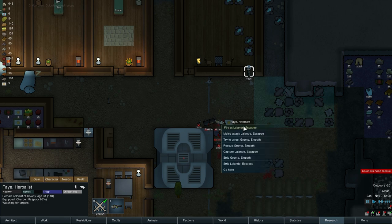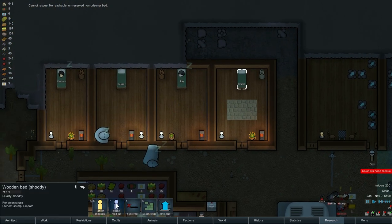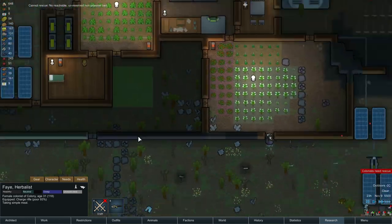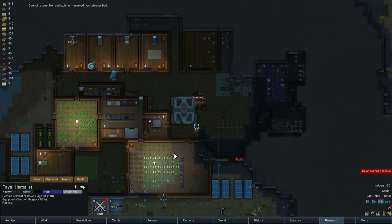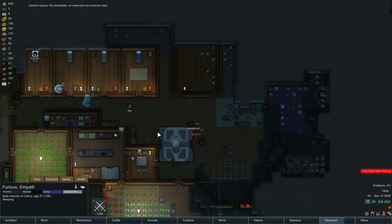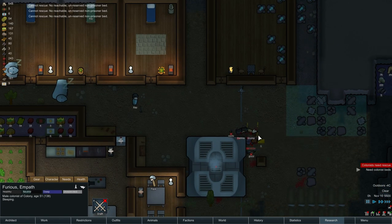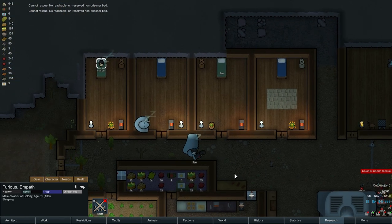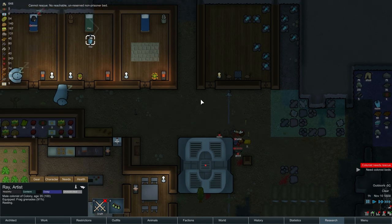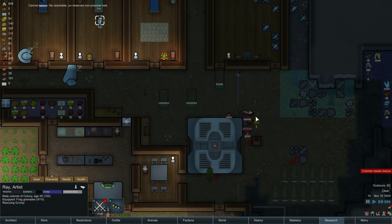Rescue. Rescue Grump. Unreserved prisoner bed — alright, Grump's bed becomes medical. Rescue Grump. Why is nobody rescuing the people I want? Go get Decker. I don't know why that keeps saying that — no unreserved, non-prisoner bed. Where's Decker's bed? Why is it saying that? Please go get him. Somebody go get Grump. Cannot reach, no unreserved non-prisoner bed.